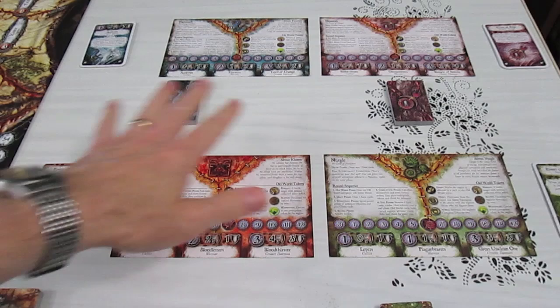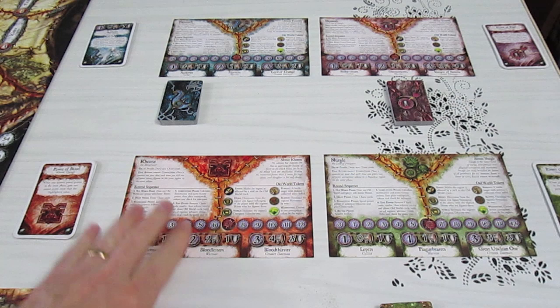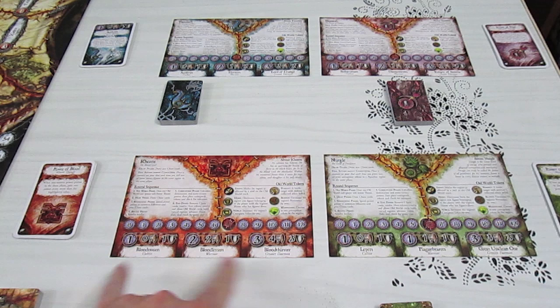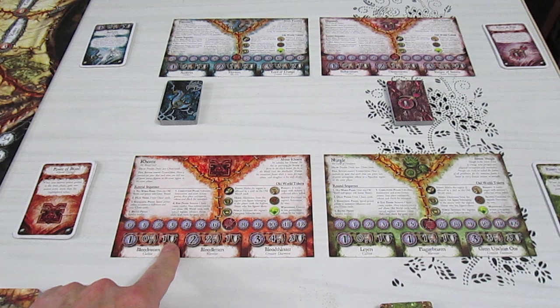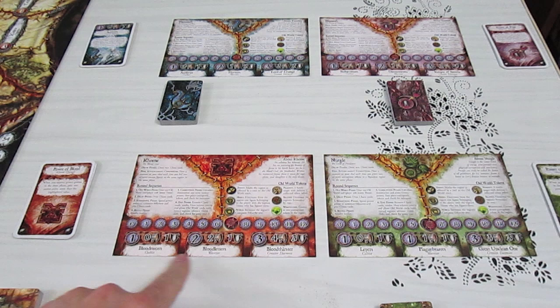I've set up all four gods over here: Khorne, Nurgle, Tzeentch, and Slaanesh. They each have a player mat, and they have three different unit types — cultists, warriors, and their greater demon — all with different names and different statistics. They have an attack value, a defense value showing how many hits it takes to kill them, and a summoning value. For Khorne, it costs one to summon a cultist, two for a bloodletter, and three for his bloodthirster greater demon.